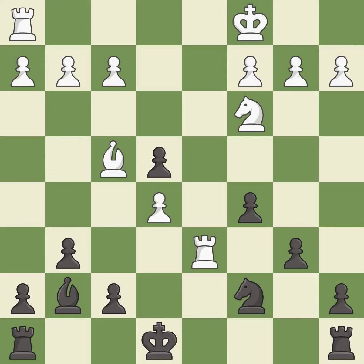This move puts the rook on a safer square — it is good. This wins a tempo by threatening a bishop and forcing it to move away — it is best. This move puts the bishop on a safer square — it is best.